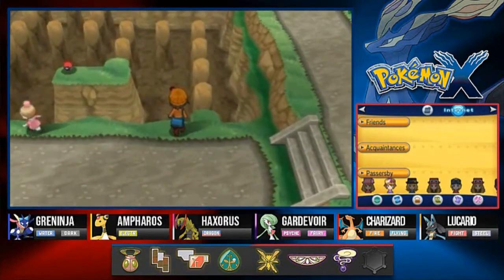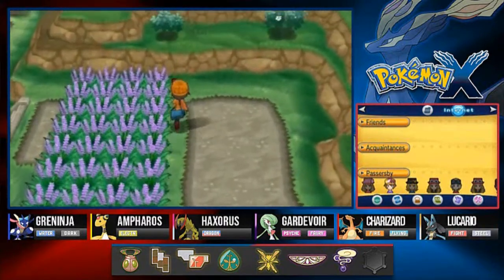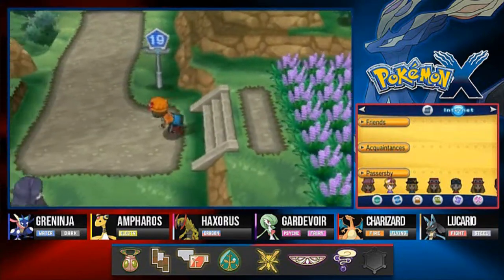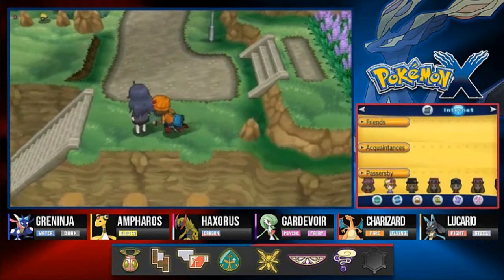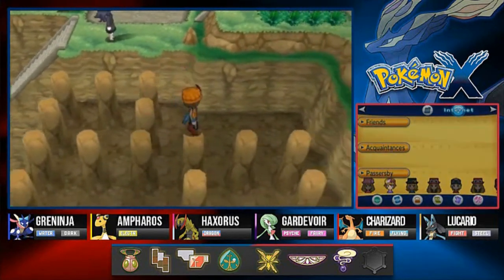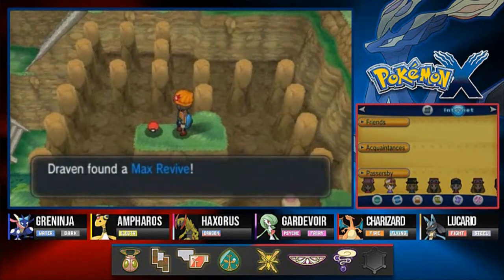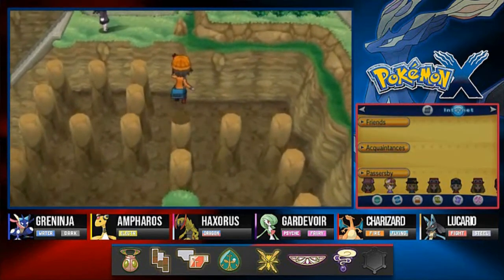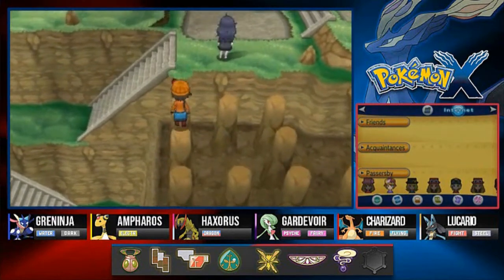We could get to this area by skipping around, but I need to get that item right there. I'll use another Repel. There are a lot of areas right here with a lot of items - just be aware of that. We found ourselves a Max Revive - very great item. We only have one sky Pokemon that can actually battle; normally I would have two.